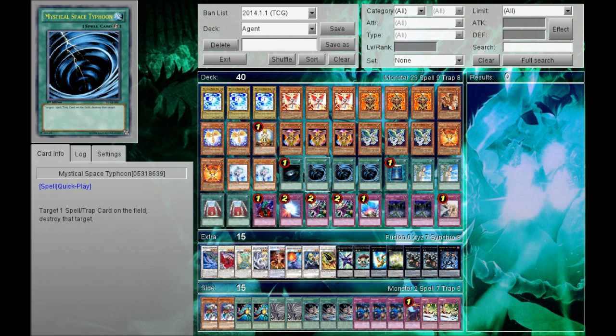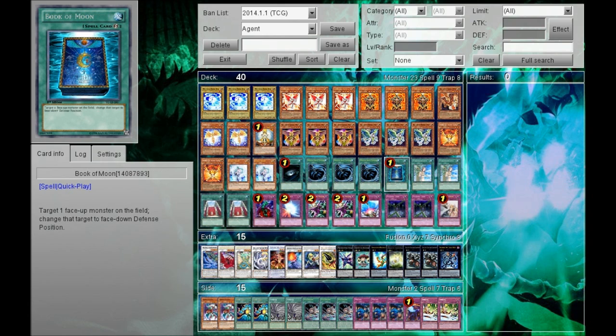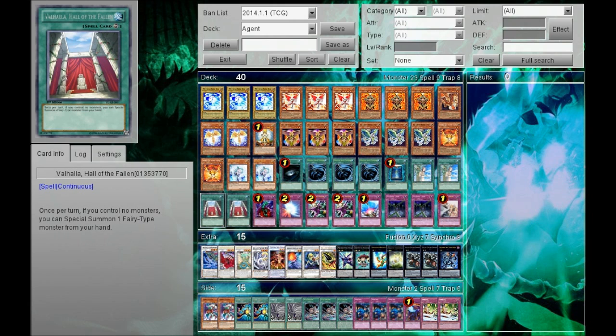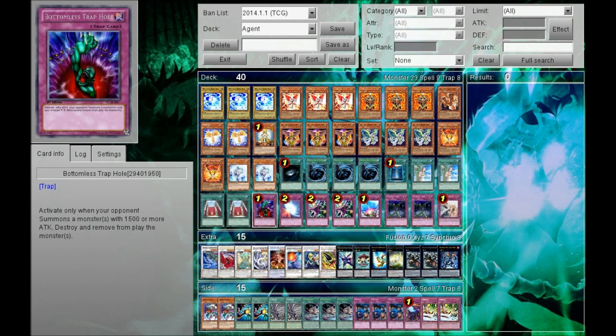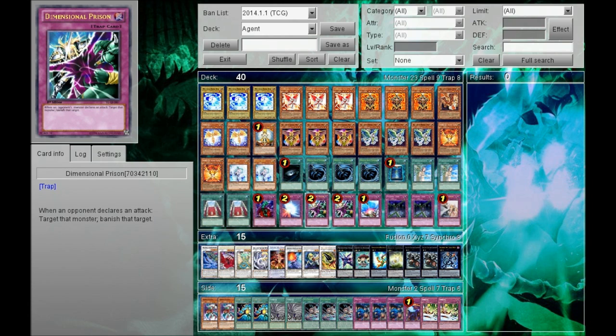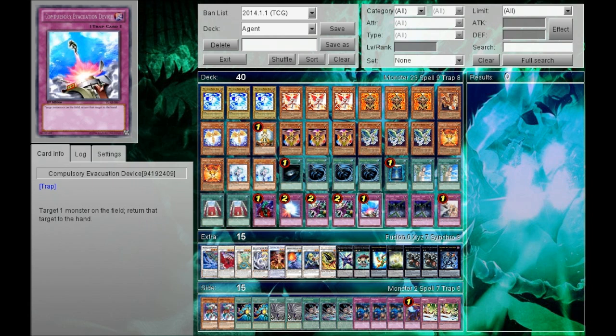For spells, we have 1 Dark Hole, 3 Mystical Space Typhoon, 1 Book of Moon, 2 Forbidden Lance, and 2 Valhalla Hall of the Fallen. For the traps, we have 1 Bottomless, 1 Mirror Force, 2 Dimensional Prison, 1 Compulsory, 2 Fiendish Chain.